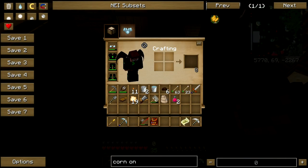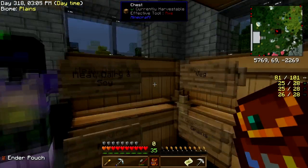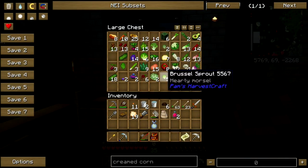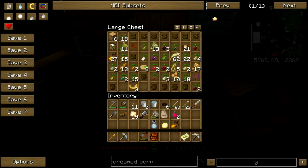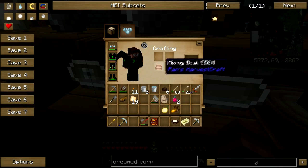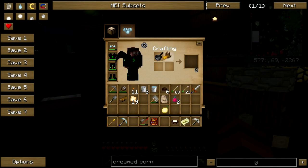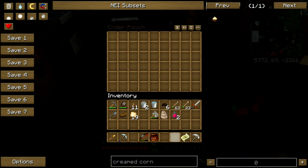Creamed corn — saucepan, corn, onion, and heavy cream. I don't have any heavy cream but I can manage. Onions I have, corn I have. Saucepan, corn, onion, cream — there we go. Let's put that up and send it on. Okay.